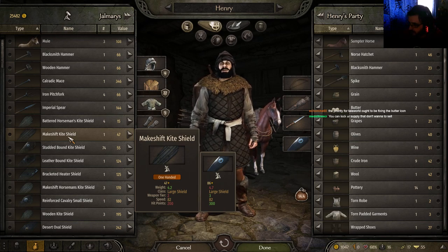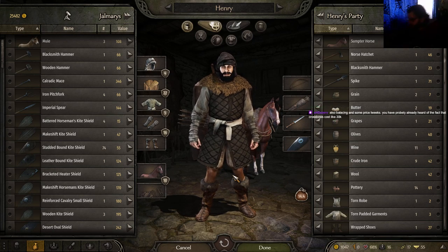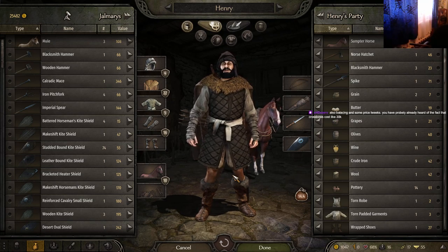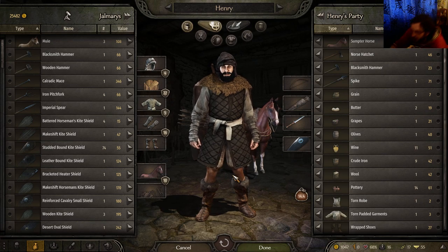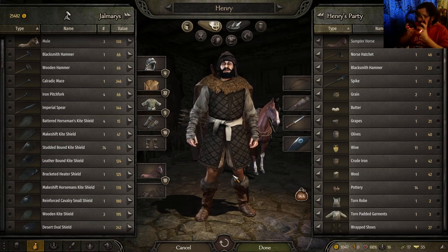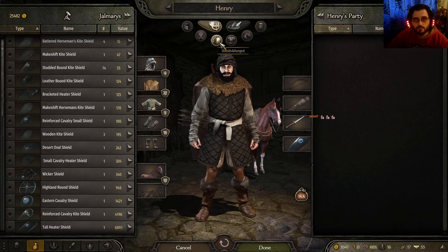The priority for TaleWorlds, I would say, is just to make the game stop crashing and optimize it as much as possible in its current state. You can lock your supplies that you don't want to sell. Also, balance against some price tweaks — you've probably already heard of the fact that crossbows cost like 30k, and bows and armor and a lot of other stuff cost pretty much. But we should be fine.